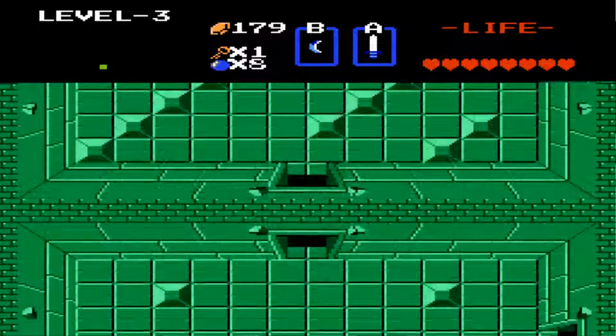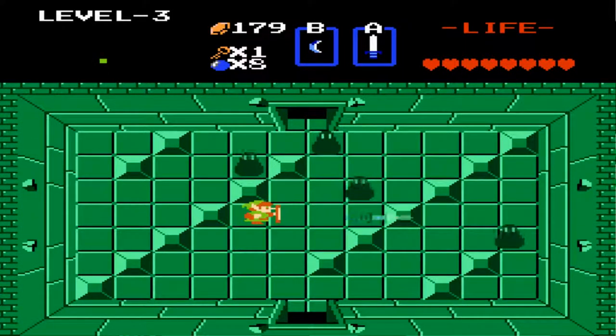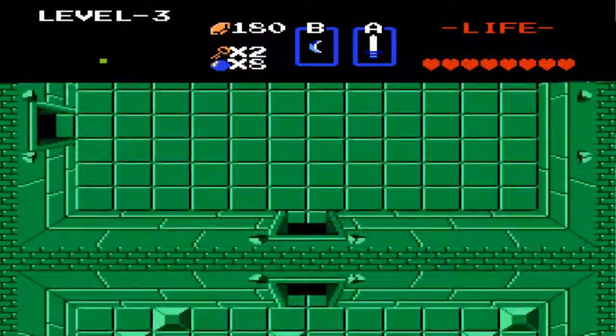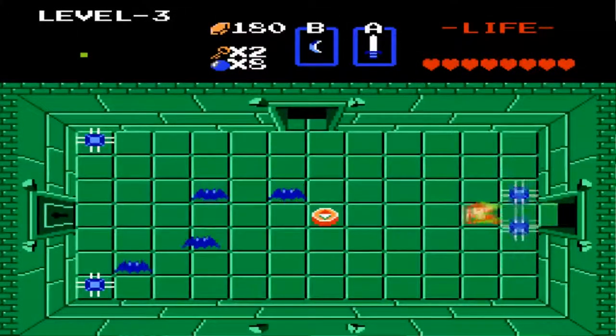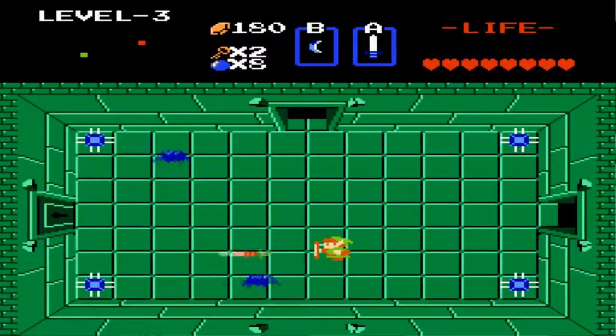We gotta go up and defeat all these enemies. If you don't have the white sword at this point — the level two sword — these little blob enemies, every time you hit one they'll split into two smaller ones. That can get really annoying because it's basically multiplying and it's not fun. So I recommend you have the white sword before level three at least. Let's go to the left and grab the compass.